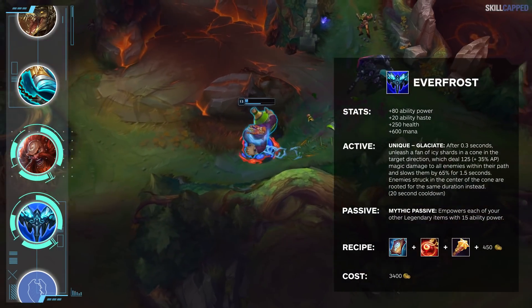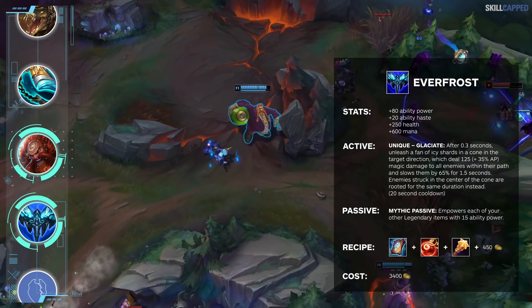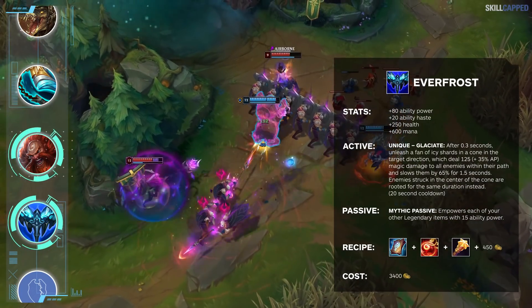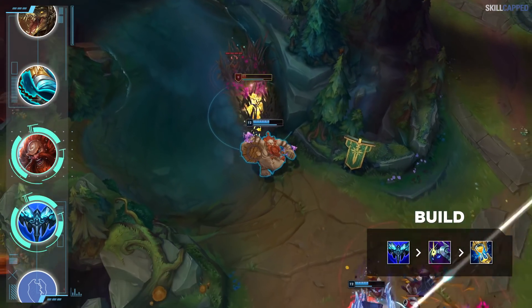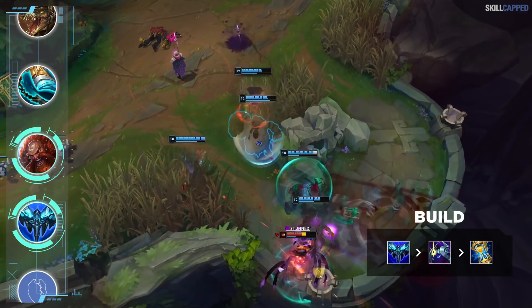Everfrost completely gets rid of that counter play. When you slam into the enemy with E, use the Everfrost active immediately, then throw down ult and there's no way the enemy can avoid being knocked back into your team. Everfrost just makes Gragas's pick power so much more reliable and way easier to execute. Naguri has been following up the Everfrost rush with Cosmic Drive second, and we've seen this core setup become so good on countless champs. Round things out with Zhonya's third and you're all set.